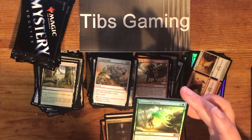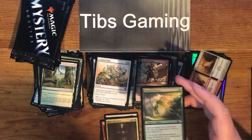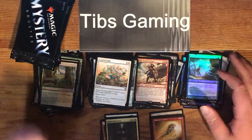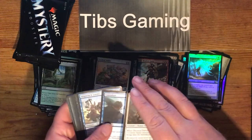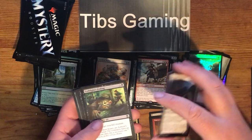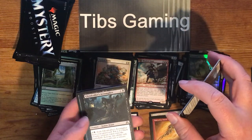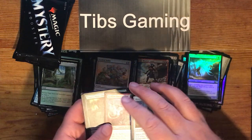Slivers — and we got two in the slivers. This is M14 where the slivers were weird and looked like humans, or humanoid. Doomed Traveler. Center Soul. Convolute. Shipwreck Looter. Eyeblight's Ending. Goalcaller's Accomplice. Fiery Hellhound.